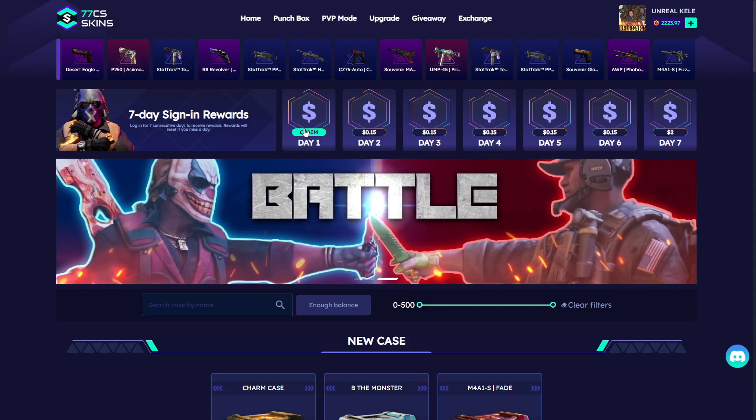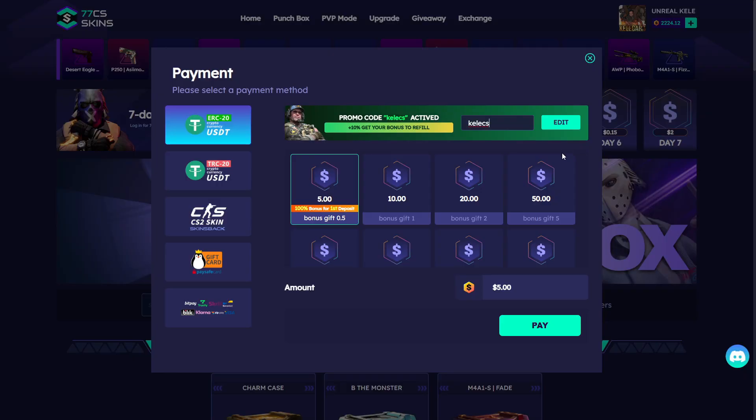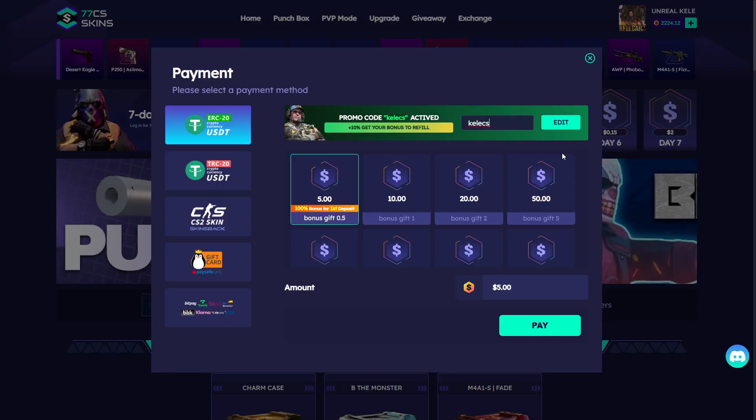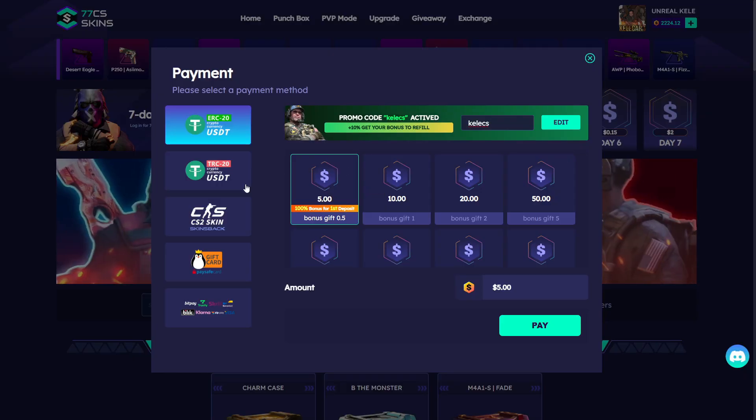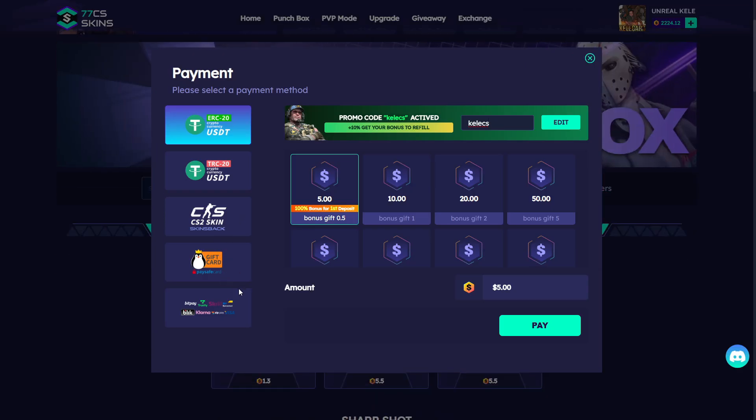You can open cases, collect, just click here and you get balance. To add my promo code and participate in the giveaway, just click here, type 'caretcs' and click apply. If you want to play on the site you can deposit with crypto, with skins, with gift card, also BitPace, Skrill, Visa, etc — just select the amount.